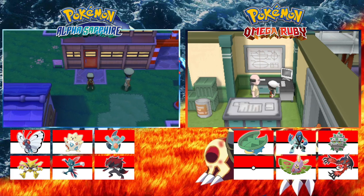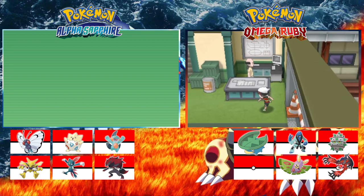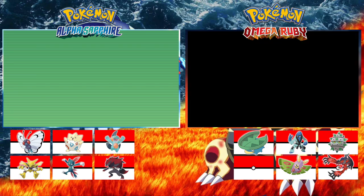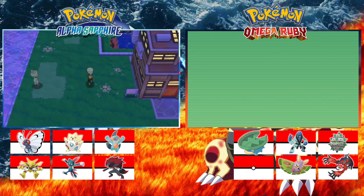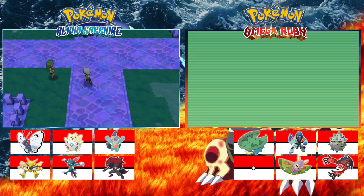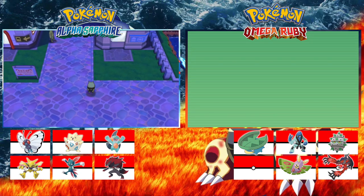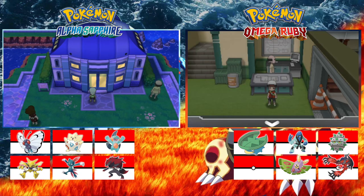Quick recap of our party: I currently have a Butterfree, Zoroark, Marshtomp, Sneasel, Alakazam, and Togepi. For Nathan, the only one I know is a Yveltal. Nathan has a Yveltal, a Sawk which has been with him from day one, Ferroseed, Lotad, and Dustox.